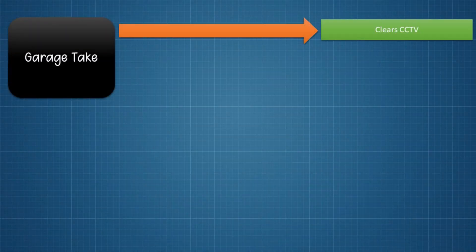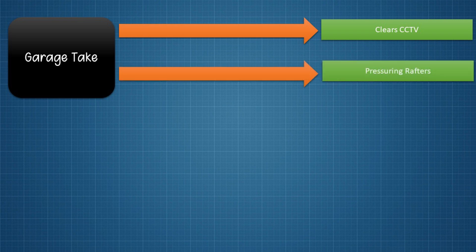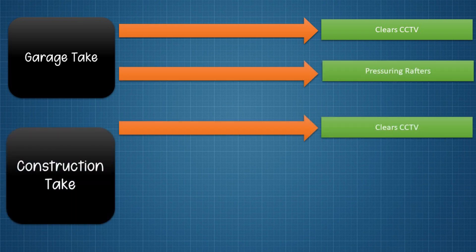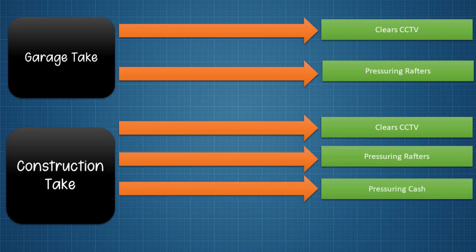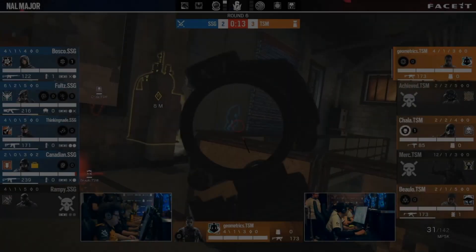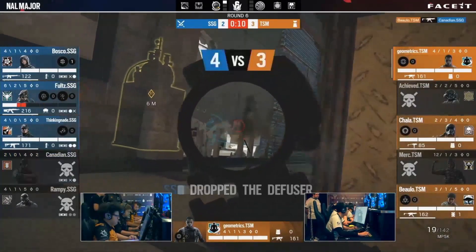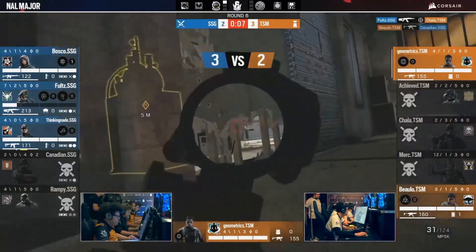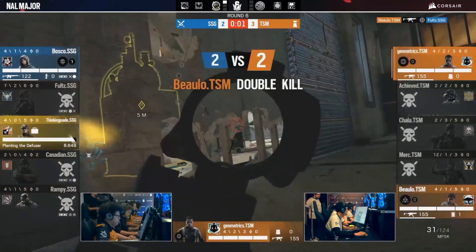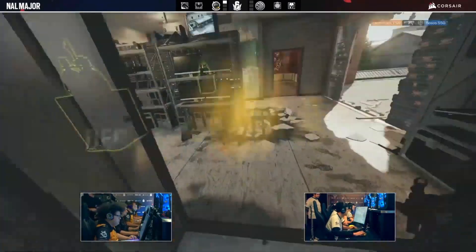So to recap: for garage take, opening CCTV wall clears CCTV and applies pressure on rafters. For construction take, opening CCTV wall clears CCTV, pressures rafters and cache, and also applies pressure on top red stairs, especially if the attacker by the bridge swings at the right moment. That was a quick and very simplified rundown of both takes — each deserves their own video. But I think you now understand how much pressure CCTV wall puts on defenders.